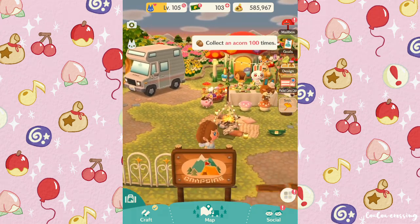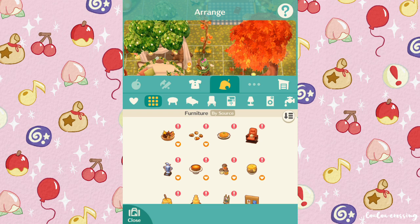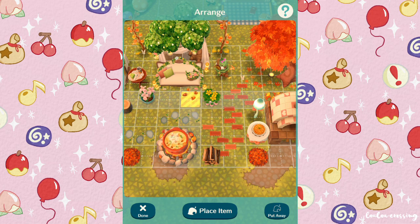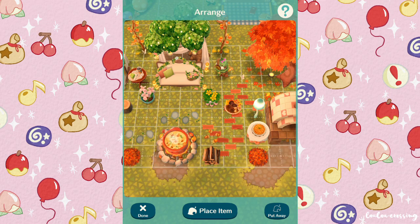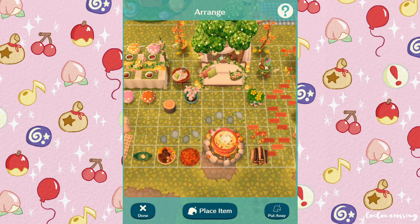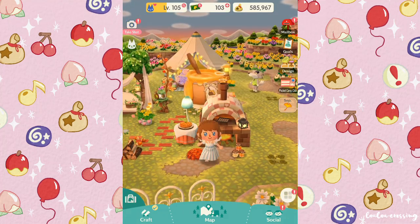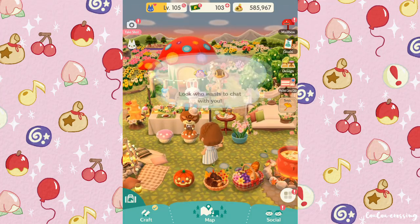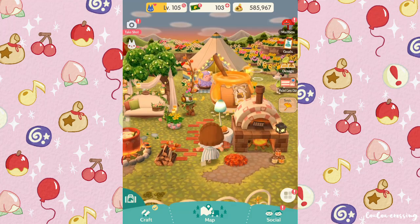Back at the campsite now, I'm going to put down some of the new items we've crafted. I wanted to switch out my little pie for the apple one because it looks so seasonal and cute. I love that Carrie's cookie - I had Carrie in my Wild World when I was little, I really felt like she was my mom in the town. I've just placed everything down: a jack-o'-lantern, a little apple pie, some honey, and this big honey pot behind here which is such a gorgeous item. Little Claude is sleeping next to the honey pot.